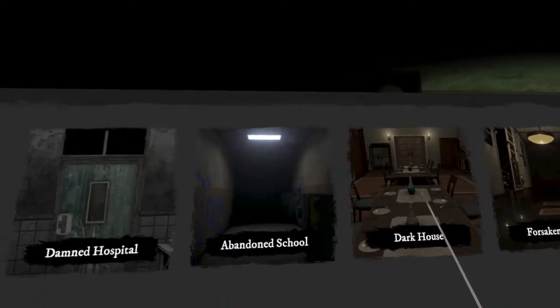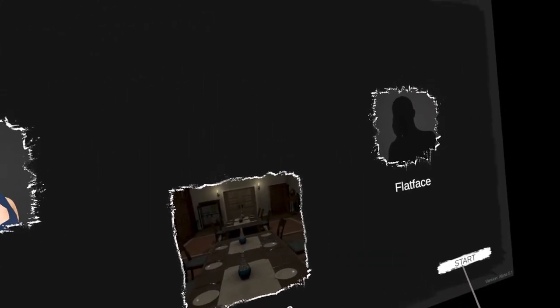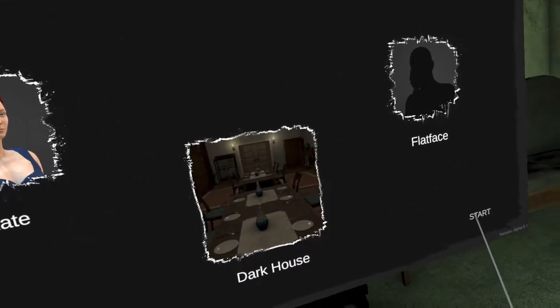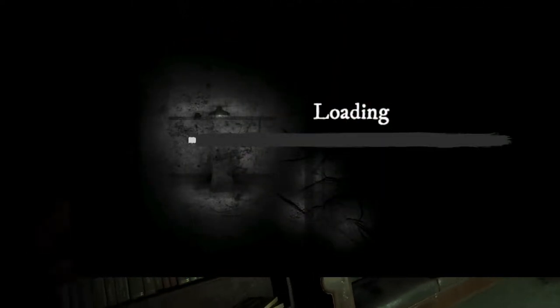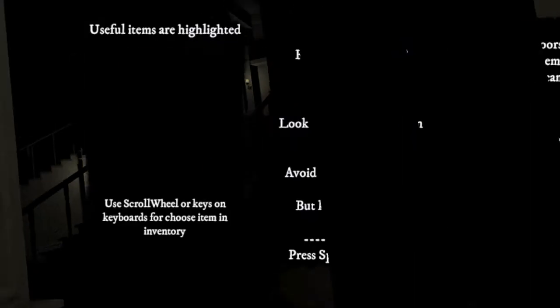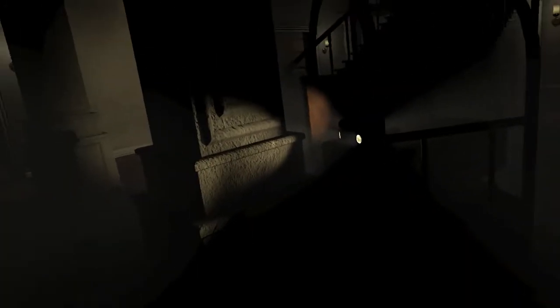We're going to choose Dark House, and there are two monsters: Flatface or Weeper. I've heard that Flatface is more interesting, so we're going to go with Flatface. In this game, you're looking for keys — that's the whole gameplay. You're trying to run away from the monster, not let it find you, and finding the right key to open the right door, just keep going on and so forth.